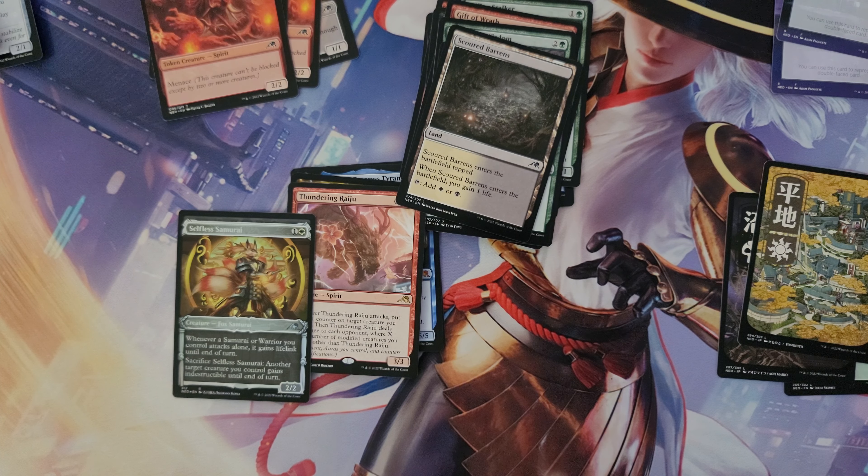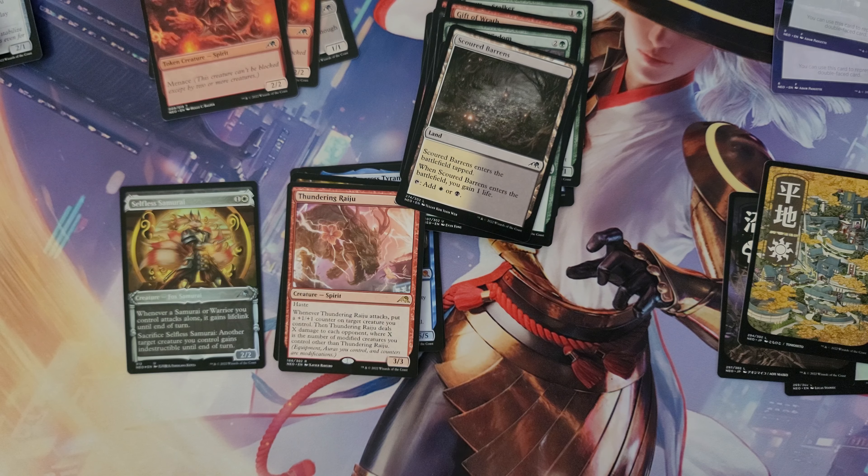We end the pack with a tutu spirit creature token. I hope you all had a great week — it's Friday, we finally made it! Hopefully you'll have some exciting things planned for the weekend, maybe some Magic. This is Crazy Katana, thank you for watching, and I look forward to opening future packs with you. Happy weekend!